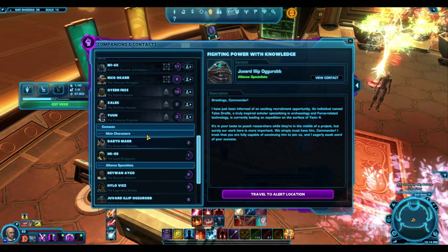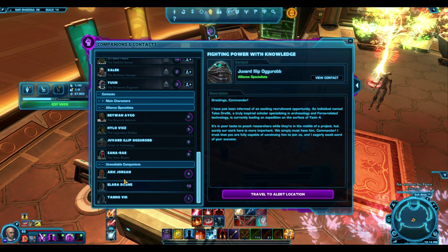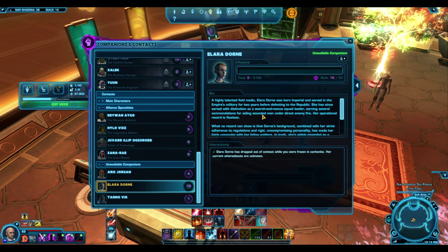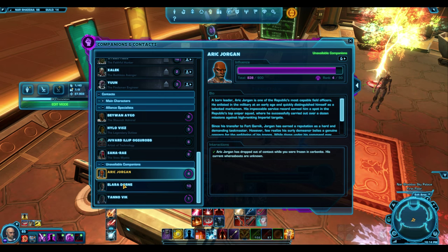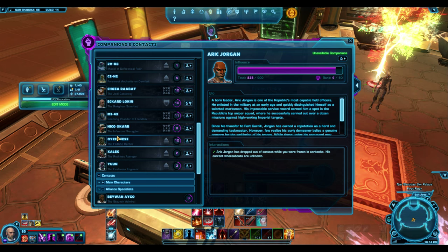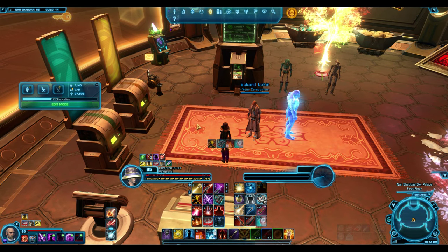This is what my alliance looks like right now. We've got our specialists. We've got unavailable companions — we can get Alara back if we wanted, we can get Arik Jorgen back. I did kill him while doing Scum and Villainy. He's the companion that you get to kill. But yeah, you do need to get Kaizen — you have to do the three world bosses and get the things that drop.